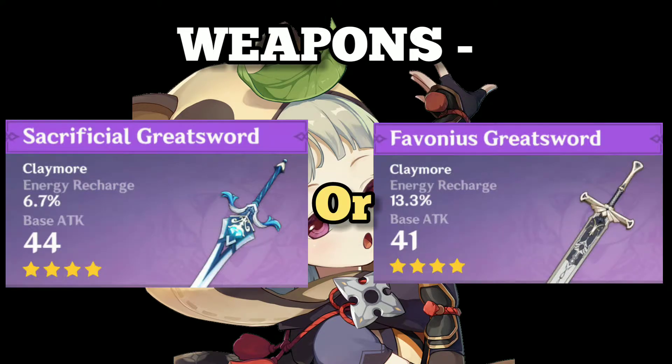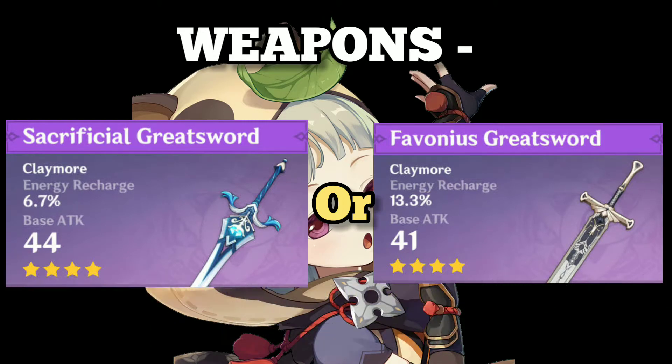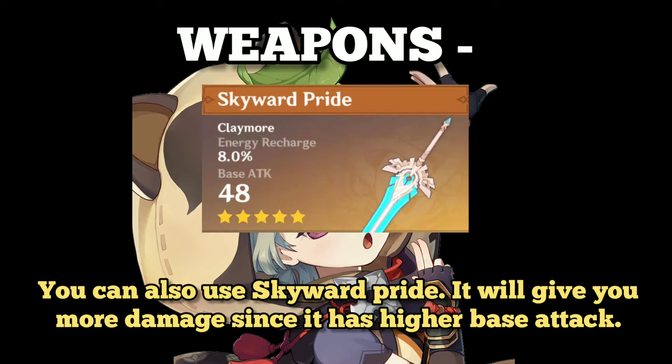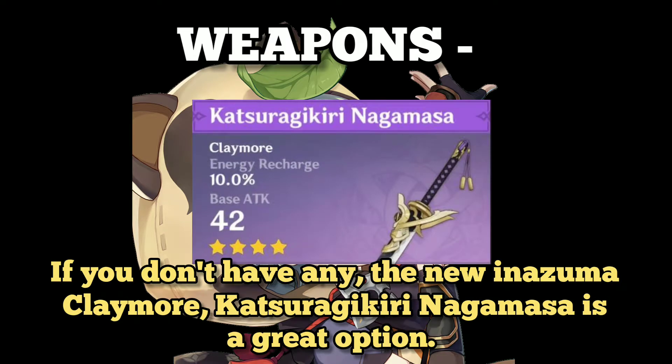Sacrificial Greatsword or Favonius Sword — I prefer Favonius. If you can get some crit rate from your substats, you can use Sacrificial if you have higher refinements on it. You can also use Skyward Pride; it will give you more damage since it has a higher base attack. If you don't have any of those, the new Inazuma claymore Katsuragikiri Nagamasa is a great option.